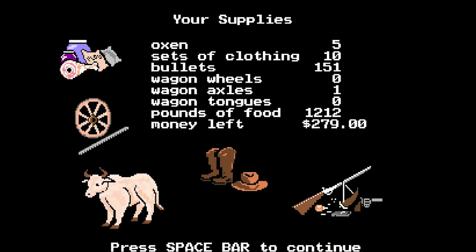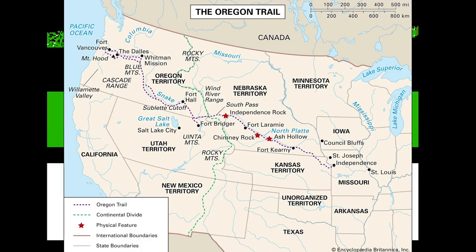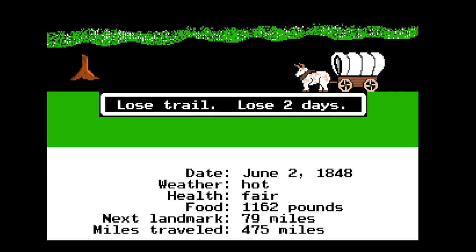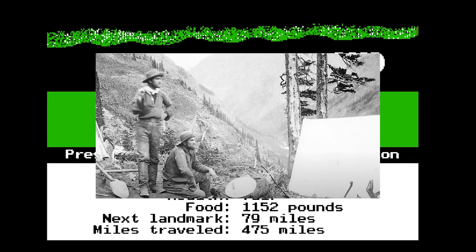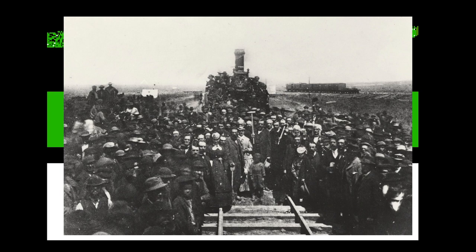Obviously, the Oregon Trail is based on, well, the Oregon Trail — the real-life route that connects Independence, Missouri to Portland, Oregon. From 1836 to 1869, the Oregon Trail hosted over 400,000 people making the journey to the American west coast. Settlers, miners, missionaries, and pioneers all made the journey across this over 2,000-mile-long expanse of road. Over time, the trail waned in importance, especially with the construction of the Transcontinental Railroad in 1869.